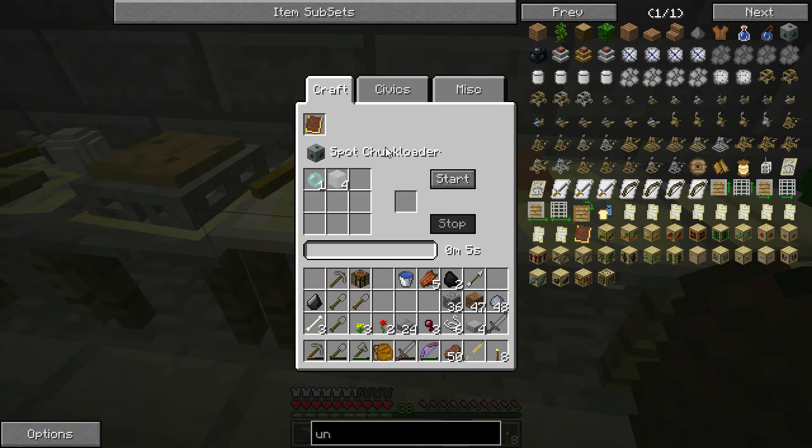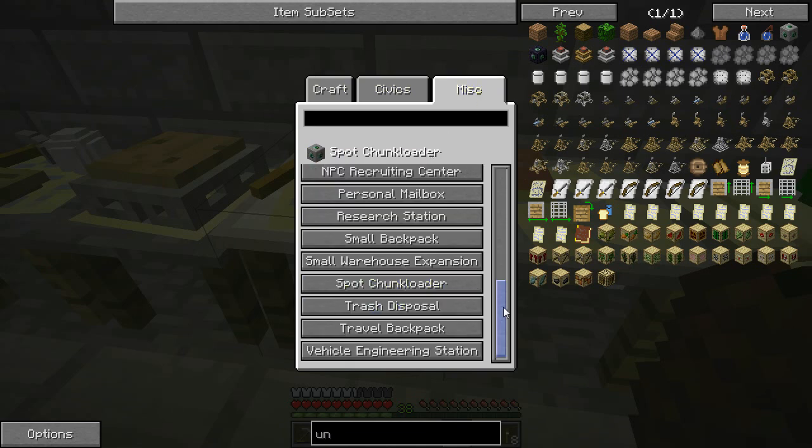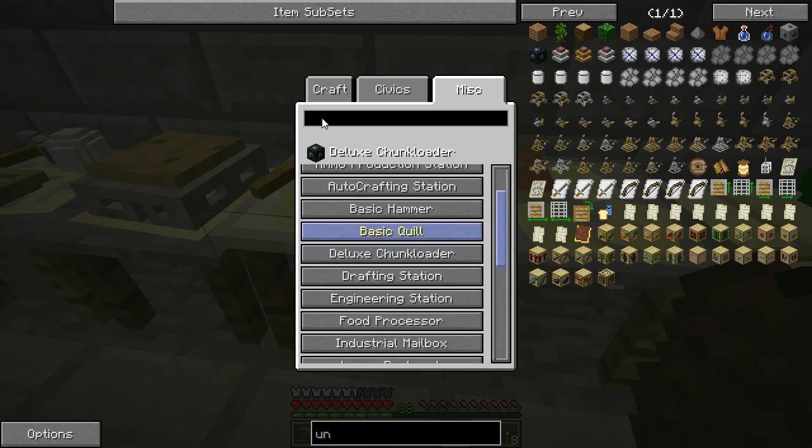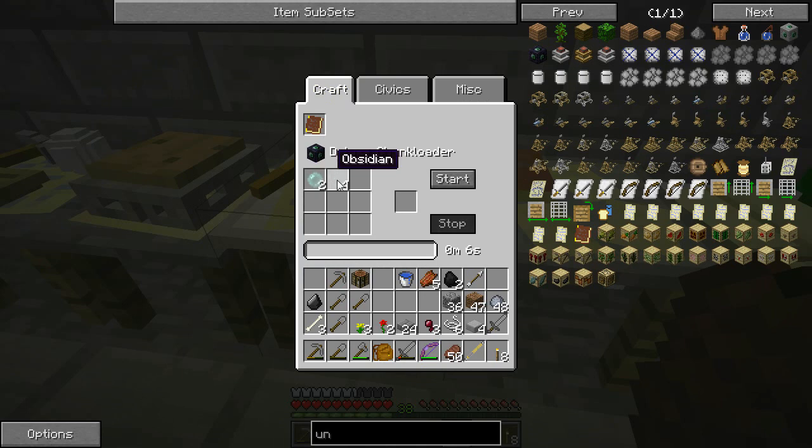So here's the spot chunk loader, which basically does one chunk — one enderpearl and some stone bricks. And then if we look at the deluxe chunk loader, it's two enderpearls and four obsidian. That's not really bad. For a chunk loader, it doesn't require any diamonds, it doesn't require the enchanting table, and it doesn't require any fuel. And of course you can pick what size area you want it to chunk load.